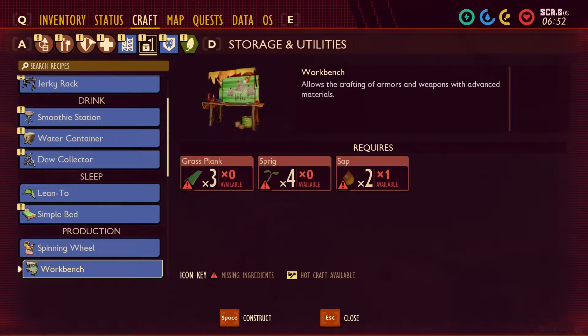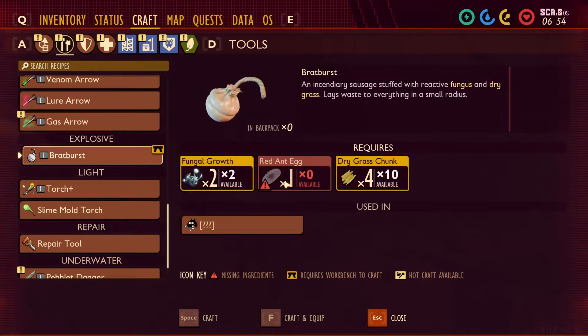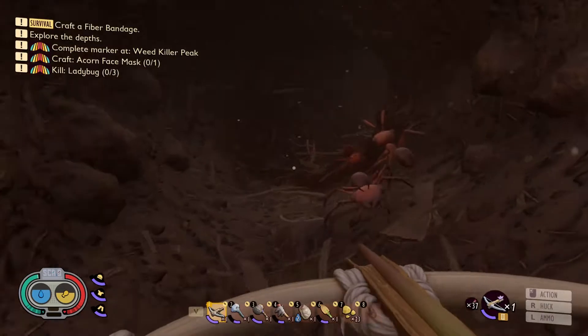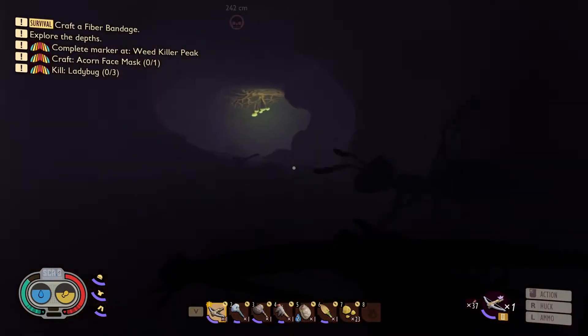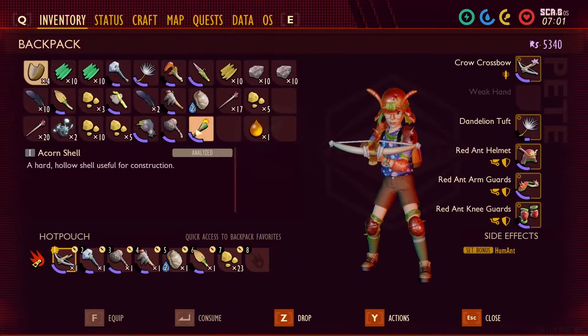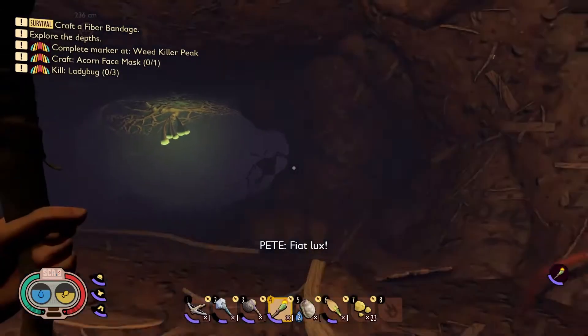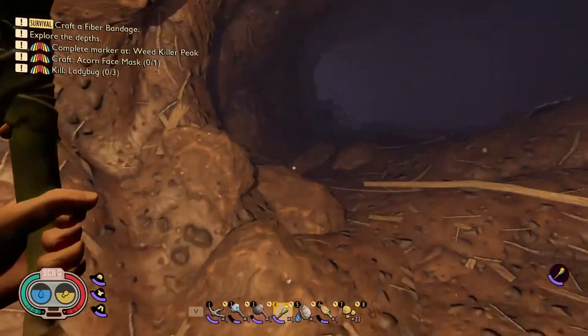For the bomb you need a red ant egg. I do recommend when going in here to have the red ant armor on, otherwise the soldier ants will attack you. And once you get in here, don't be an idiot and have your torch already ready to go, unlike me.